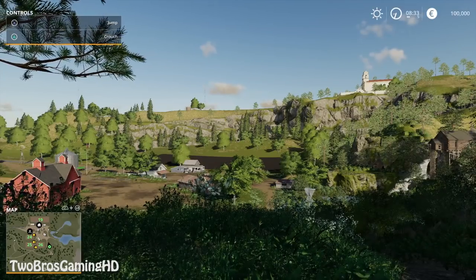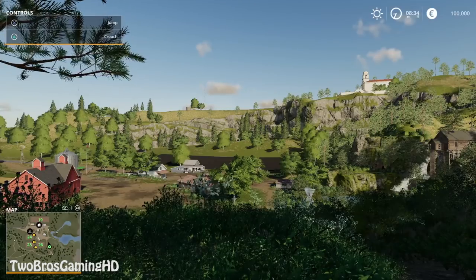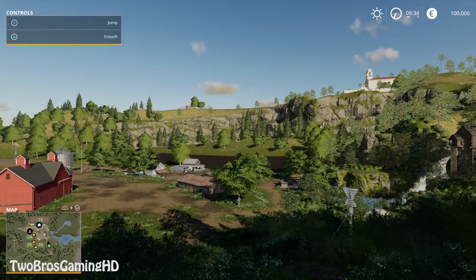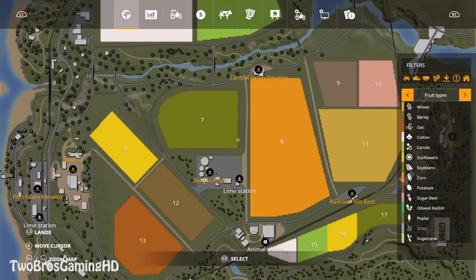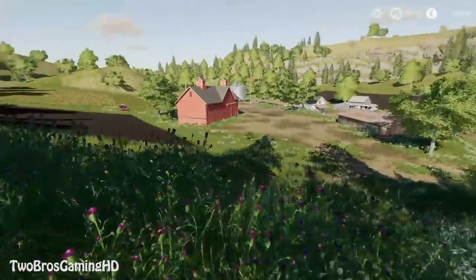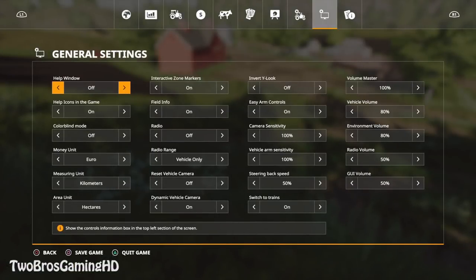So right here this is the start screen of the game. We have different kinds of things - the map down in the bottom left which we also had in the old game. The clock is 8:34, the sun is shining. We have $100,000 from the beginning - actually that's Euros. Controls are up in the top left. I'm going to settings to turn off the help window and set the camera sensitivity to 150, and change the money unit to dollars.